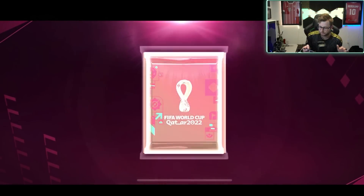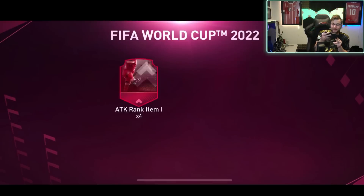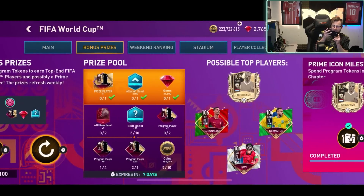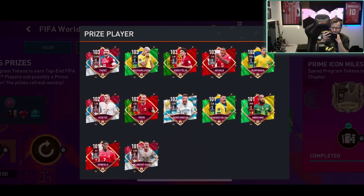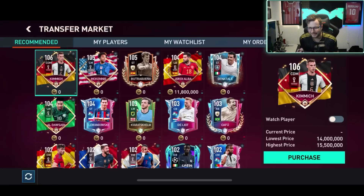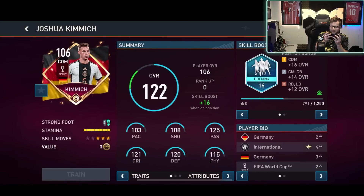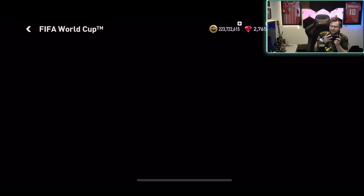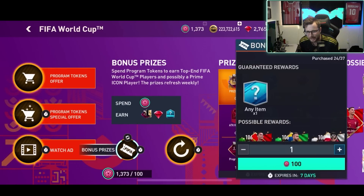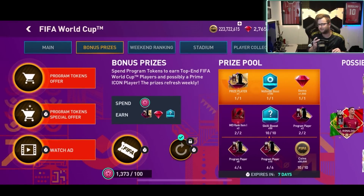There it is! Player coming out — from Brazil! Spain! Jordi Alba! Let's go right there! But Spain? I like that I got Jordi Alba, but I'm pretty sure we are not on those groups. That is not a player that is in there. So FIFA Mobile, can I have all my points back please? I definitely didn't want to get that — I wanted to get the new players.